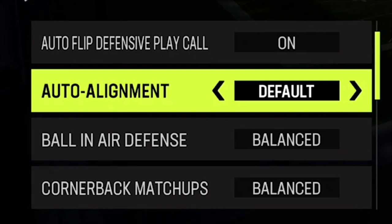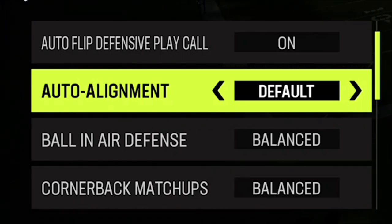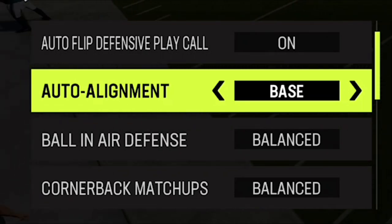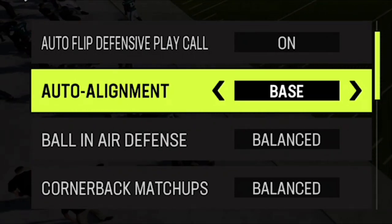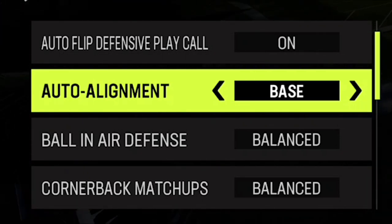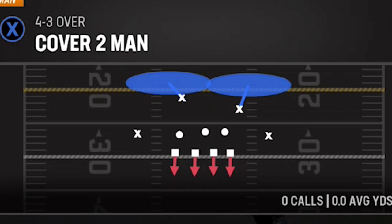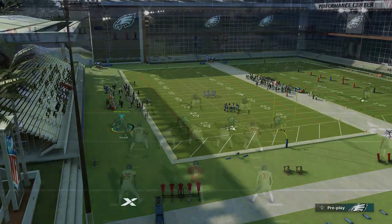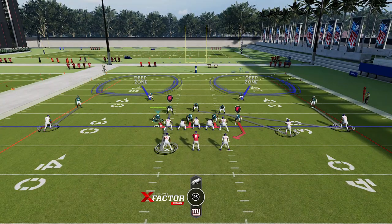The one that I really do find myself changing a lot is auto alignment. I'm at the point now where I set my auto alignment to base every single time, and I'll show you guys why. This really depends on what defense you run. If you run like man cover 2, which is something that I had a lot of success with in Madden 23, it's not a good idea to base align, and I'll show you guys why. When your defense is set like this, you can see how far back the cornerbacks are.